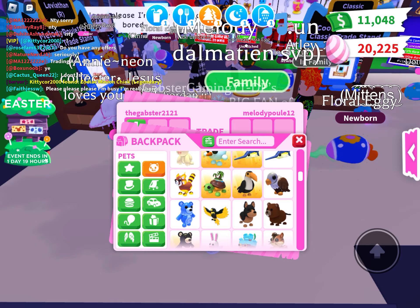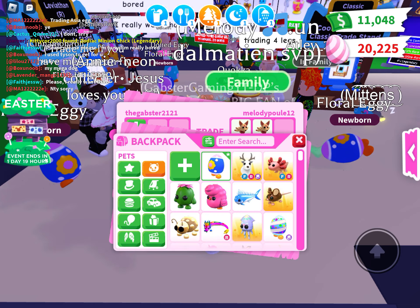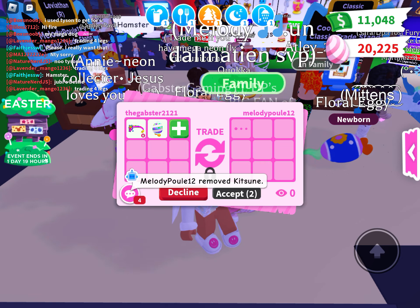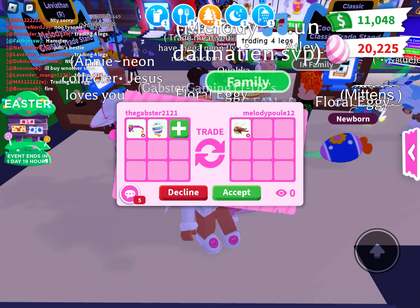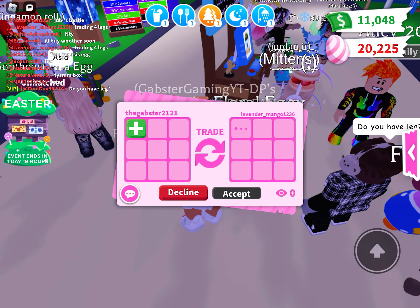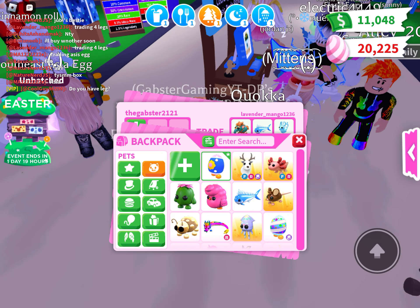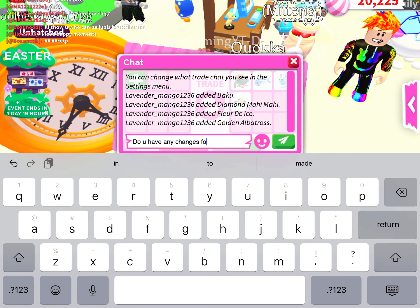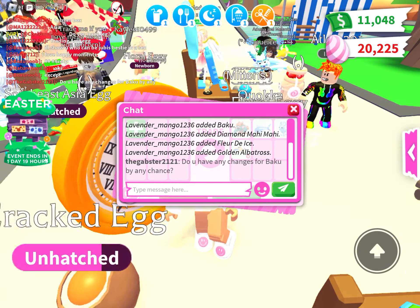This girl keeps trading me. Wow, she has two neon kitsunis. I'll offer something and add a striped eggy. Actually she's taking it out. I don't think I'm gonna do it just for the leviathan — I don't really like those pets. I tried trading my leviathan for a space whale because I really like those. Oh, someone's trading four legendaries — a diamond mahi mahi, a florida ice, a golden albatross.